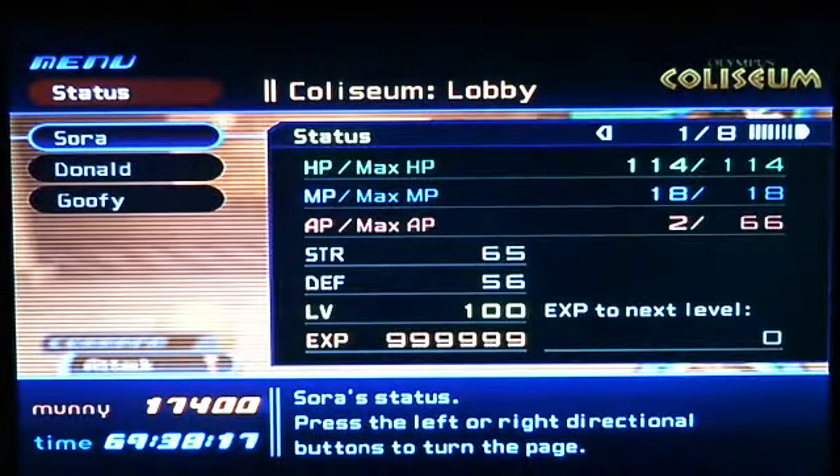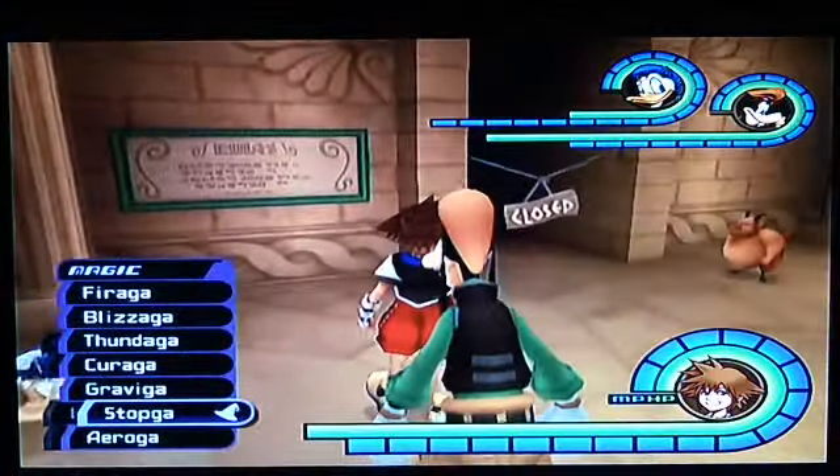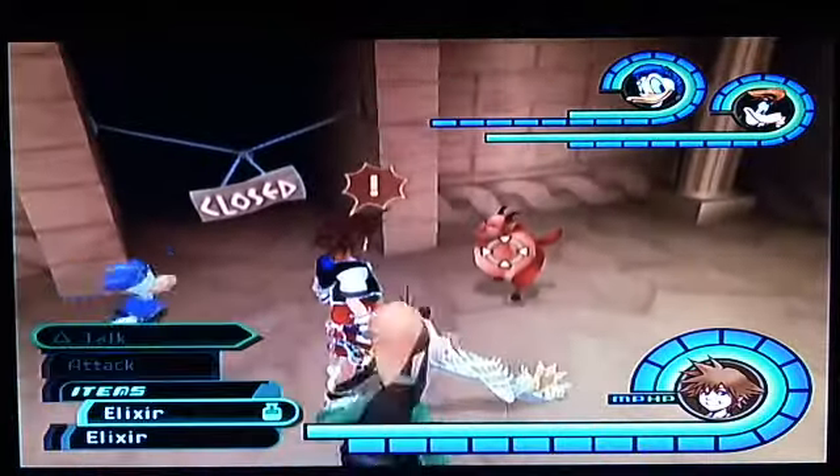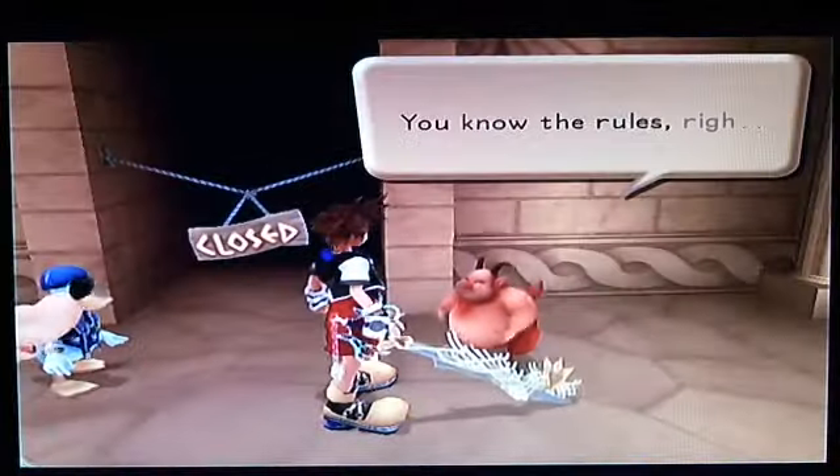And stats — there you go, so that should be everything shown. Make sure you have Stop ready in case you don't have it on shortcut for Cloud. Two healing items, and then let's get this started.